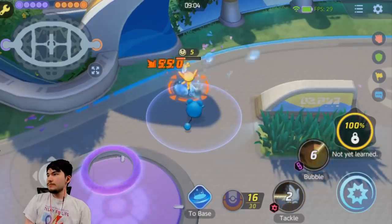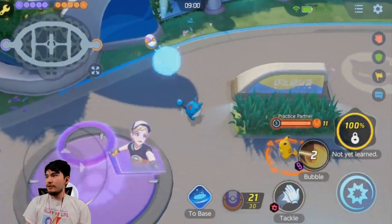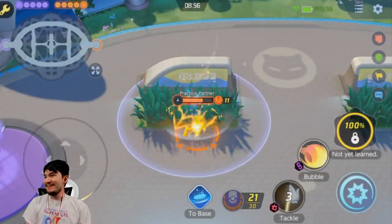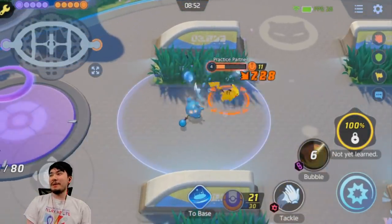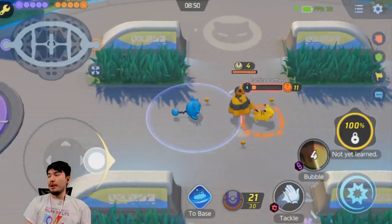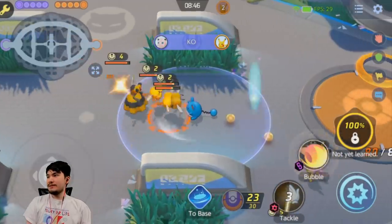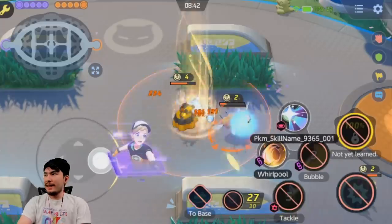It has Tackle too, kind of like Greedent. Everything is still critting — again, I don't know if that's a bug. If it ends up being a Pokemon that has permanent crits, Scope Lens is guaranteed a must-have on it. That wide enhanced auto looks like it does the jungle camps pretty well too.